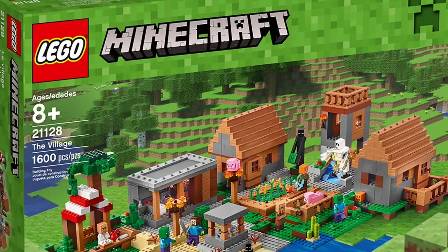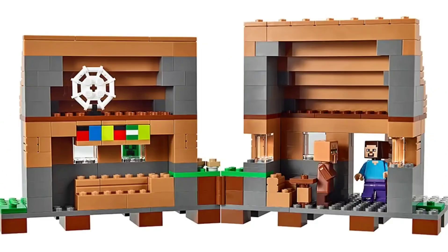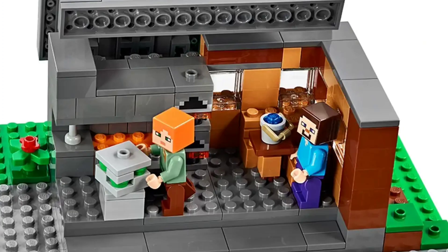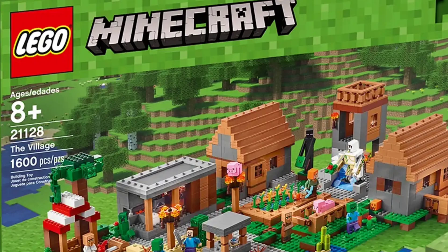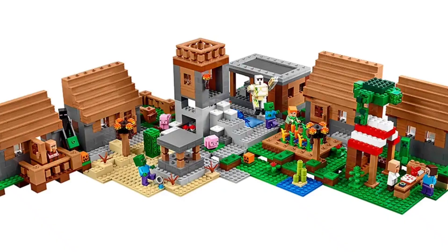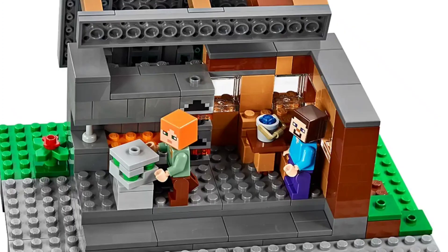It has everything, from a well, to a blacksmith, to a village house, a library, and everything you need, as well as a little trading post, which is awesome. This was back in 2016 as well, so the amount of detail for quite an old set is pretty awesome, and just a really nice thing to look at when you have the set.